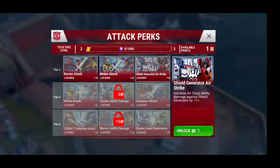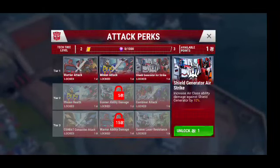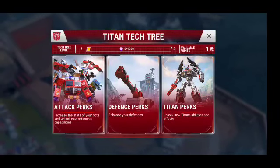Or there's Shield Generator Airstrike, which increases Air Class Ability Damage against Shield Generators by 10%. That's kind of cool. For Tier 1, all of those can be unlocked with 3 Titan points. Tier 2 can only be unlocked in Attack if I have spent a total of 5 Titan points, and then it goes on after that. These are the Attack Perks — they sound pretty good. I'm going to look at the other options to see which one we'll choose today.